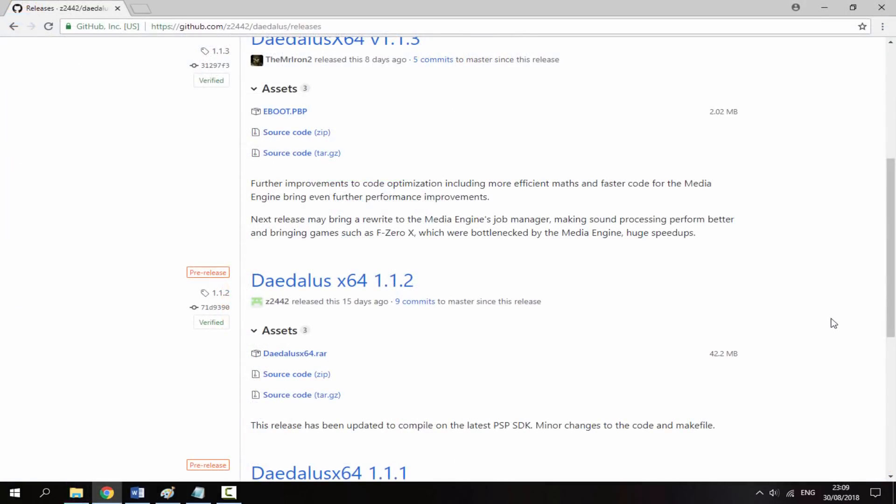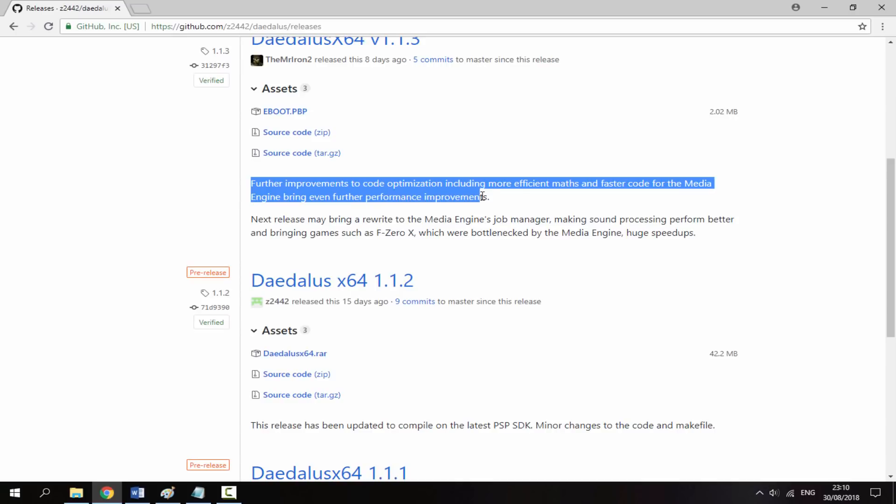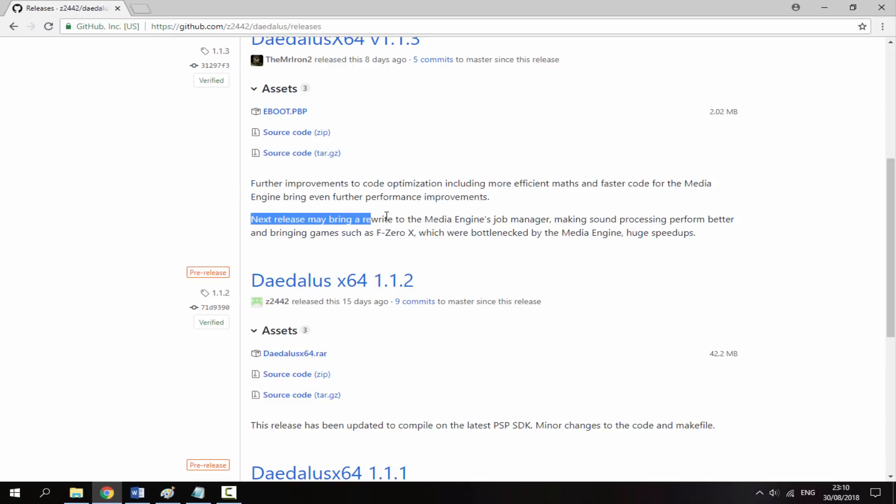We can also take a look at the improvements. It says further improvements to code optimization, including more efficient math and faster code for the Media Engine, bringing even more performance improvements. Also, the next release may bring a rewrite to the Media Engine's job manager, making sound processing better and bringing games such as F-Zero X — which are bottlenecked by the Media Engine — huge speed-ups. That is really good. Keep in mind, that's the next release.